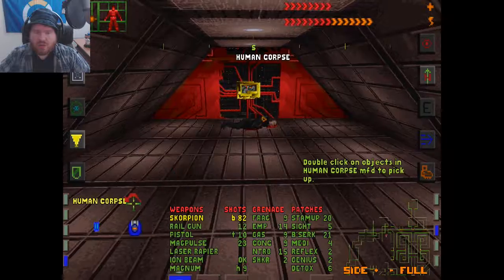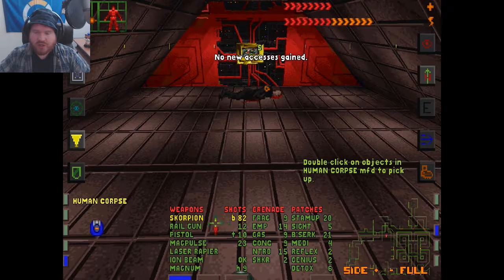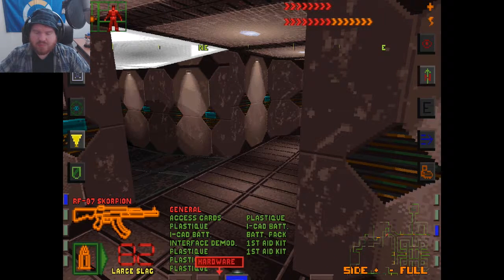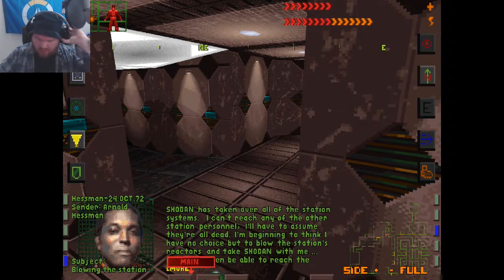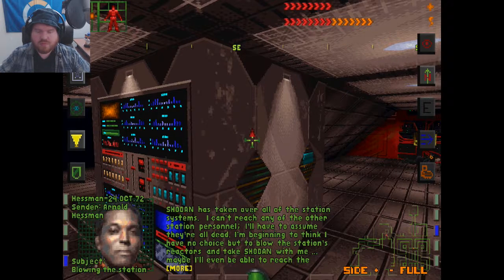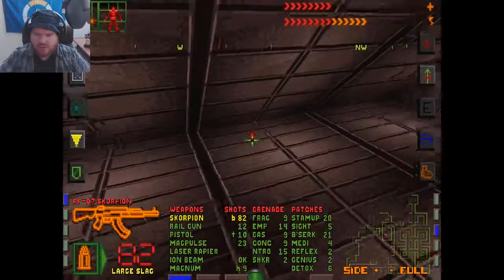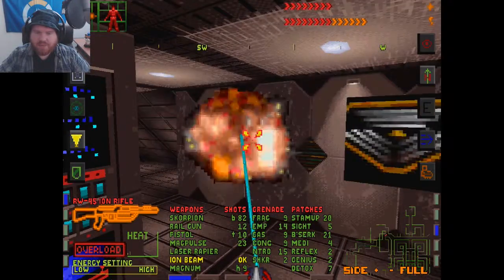Engineering access. New day log — cool. That just screams trap. Hessman — I'm the last one left here. Shodan's got control over everything except me. I pulled up the reactors but I don't have the system's authorization code. Maybe I could get into an escape pod — then again, no code. I've got to make it to the bridge, or I'm dead. Everyone seems so desperate to get to the bridge. I wonder why that is.